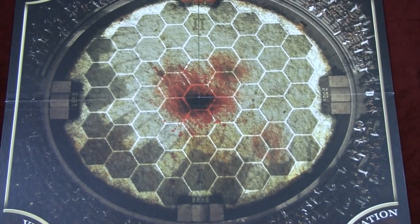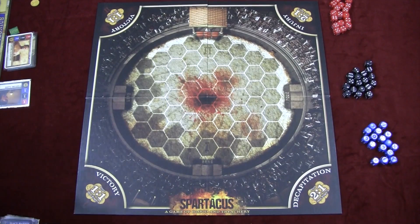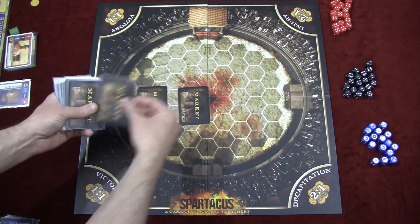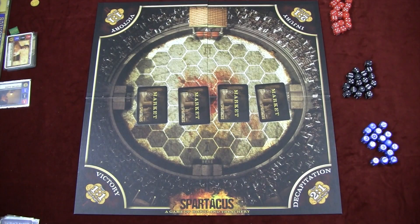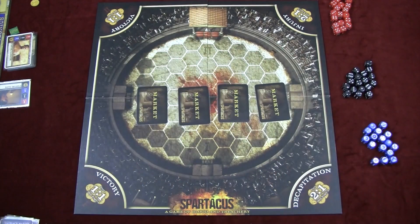The arena board is placed in the middle of the table. You go through the market deck and draw one card per player face-up — assuming four players, that's four cards. Up until now your gold is not secret, but at this point everybody takes their gold and puts it in their hands, and then you do a bidding phase.